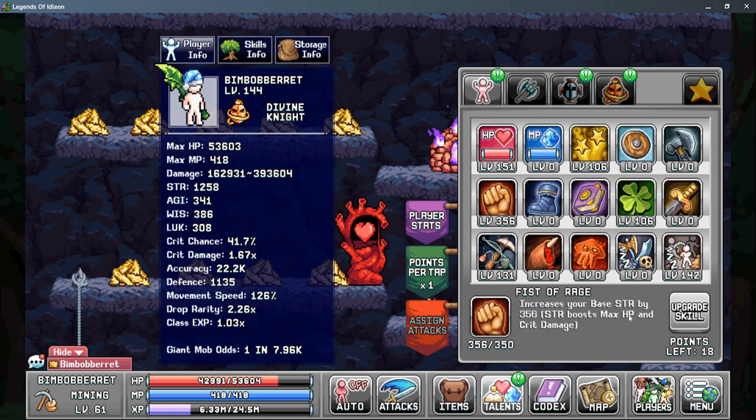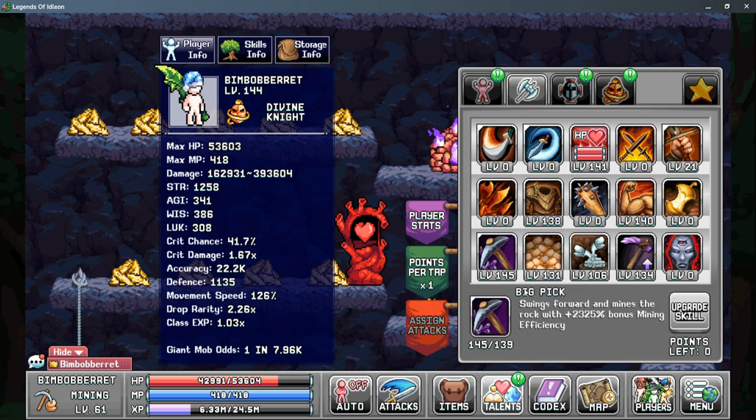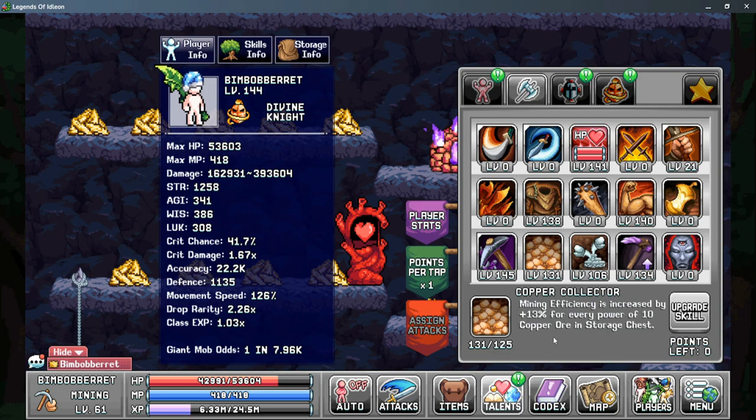Your next priority should be Fist of Rage to increase your base strength, which does increase your overall mining efficiency and gives you more maximum HP. After that, your priority should be Health Boosters for more maximum HP. Moving on to Tab 2, these four talents in the bottom are all kind of equal priority. Big Pick is great to give you more ores per hour, however you do need to make sure you assign it to your attack bar. Next would be Copper Collector for more mining efficiency based on the number of copper ore in your storage chest, and Motherlode Miner is great for more multi-ore drop chance. However, I would wait till later in the game, and your priority should be in Tool Proficiency to give you more mining power from your pickaxes.